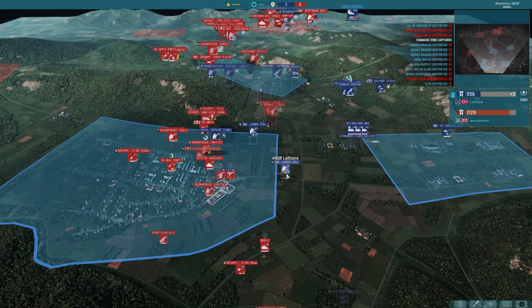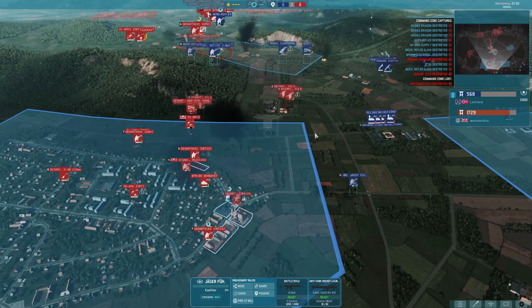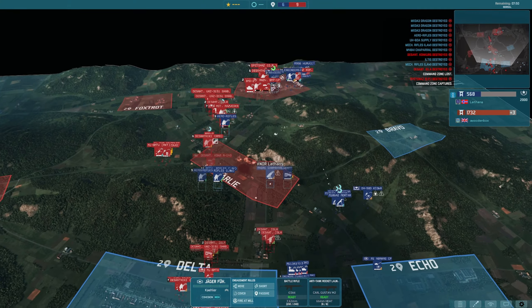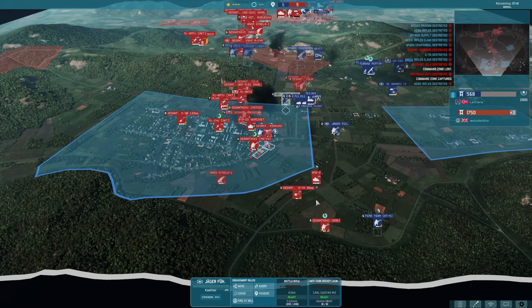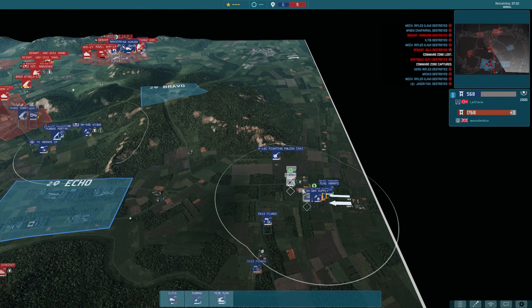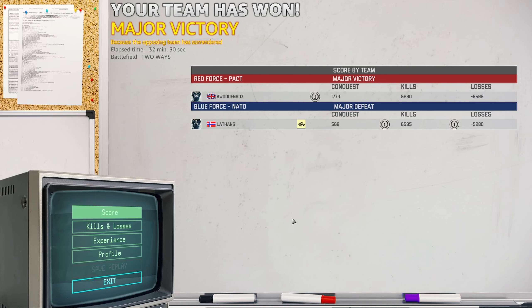A wooden box has power here. BMD engaging on those Jaeger commanders — this Jaeger commander almost on its own now. Just need to deal with these infantry and then this chopper can engage everything else. Command has managed to get in here. Back to plus three, four to a wooden box — seven minutes and forty-five seconds-ish to go. Now the truth is Lathans said to me he spent a lot of money on artillery, and I didn't quite know what he meant until I watched the game. And there's the surrender. Game goes to a wooden box — a very hard fought game.